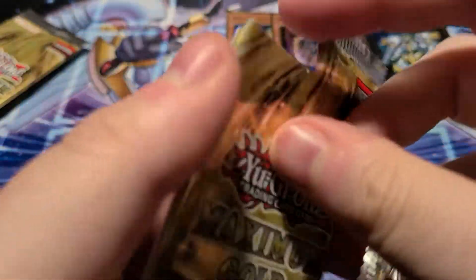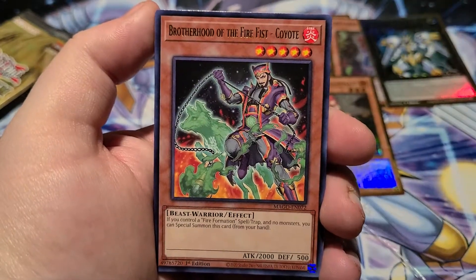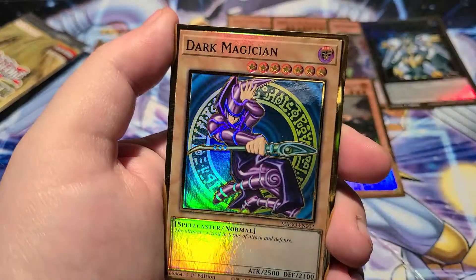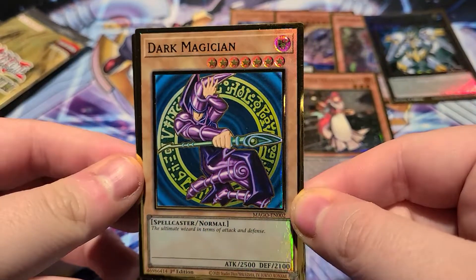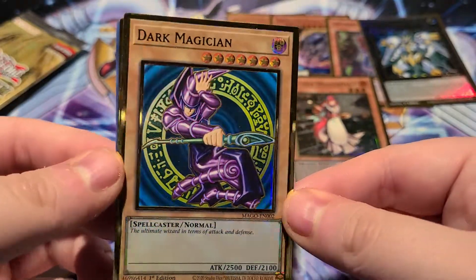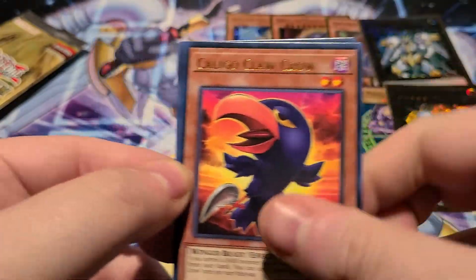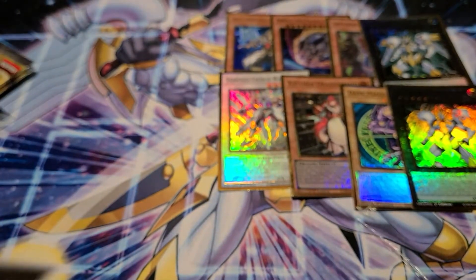This is going to be a quick opening today, I have no time for nonsense. Brotherhood of the Fire Fist Coyote, 74 Master Blades, very — Statue of the Storms — oh oh oh oh, there it is: Dark Magician! Maximum Gold Rare! And another Utopia the Lightning, Caligo Claw Crow, and another Tuning. After our first four — that's not bad, what do you guys think? I'd take that any day.